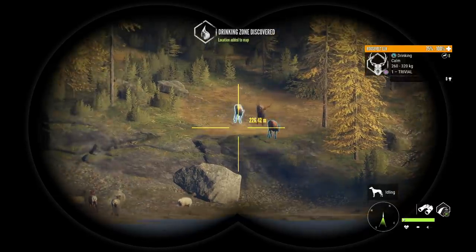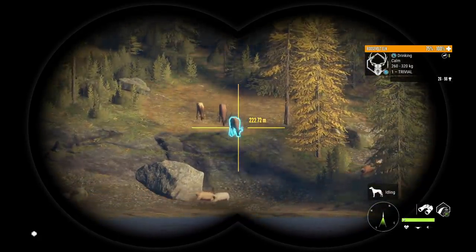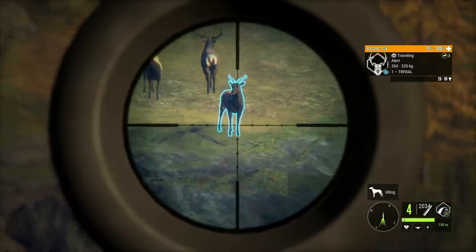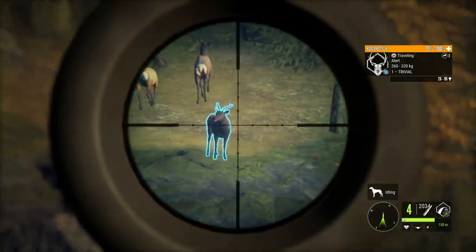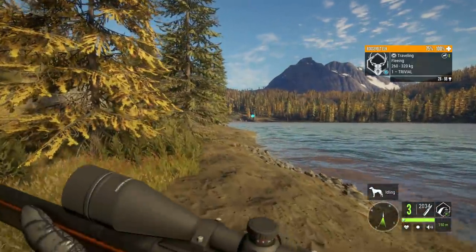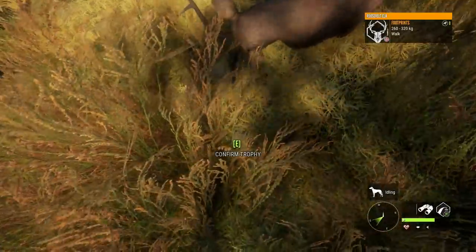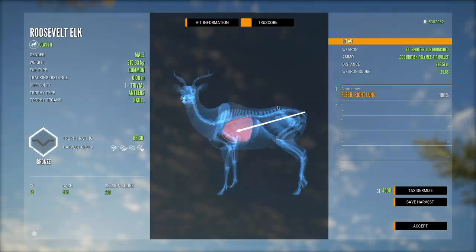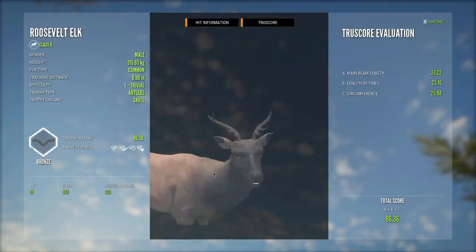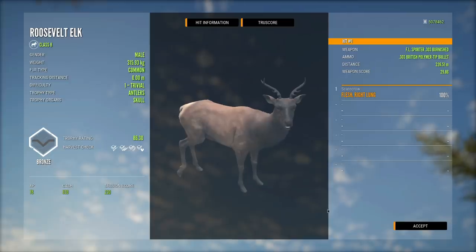We've got to take down this guy right here — he is a giant. Change of plans. You know, that just might be the smallest Roosevelt elk I've ever seen. I think we're probably going to taxidermy this guy to put into one of our backup lodges with the rest of our tiny trophies. Honestly, that's almost as rare as a diamond — in fact it's probably more rare. It is a 315 kg, 86 scoring Roosevelt elk. Just incredibly small — so small it's impressive.